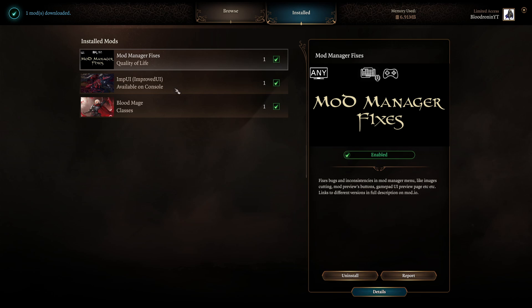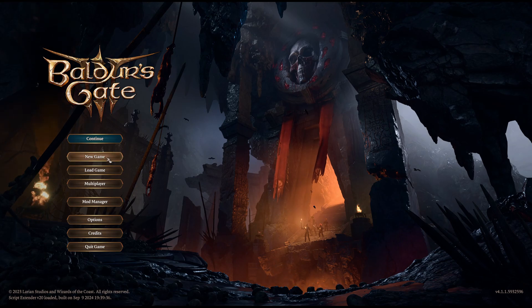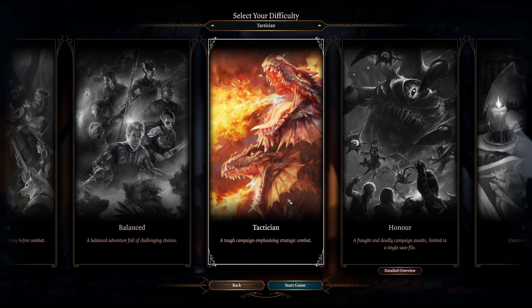I go to my installed mods. I only have three installed here. I make sure they're all enabled. And now we're just going to exit out. We're going to go to new game and we're going to go to Tactician.